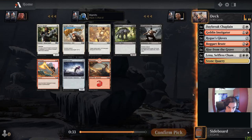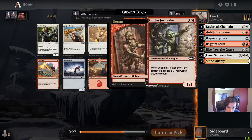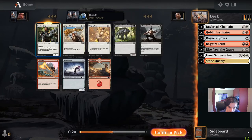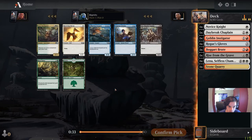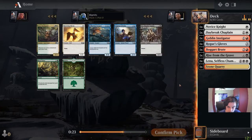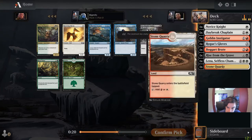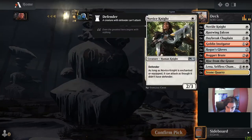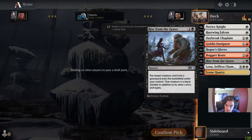There's Novice Knight, Knight's Pledge, Mighty Leap. We could take Novice Knight — we have one enchantment and one equipment so far. Knight's Pledge seems kind of iffy. Just a good one drop potentially. There's also Rustwing Falcon. We have Lena and a couple of good red cards, and Satyr Enchanter didn't wheel. Do we take Rustwing or take Satyr Enchanter and try to go enchantments? I think we take the Falcon. It looks like we're just going for red-white aggro at this point.